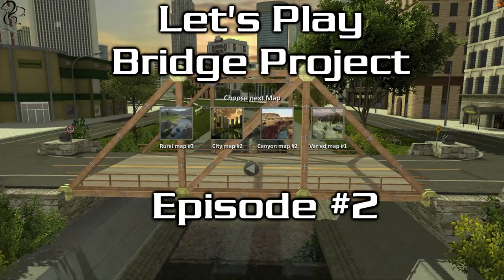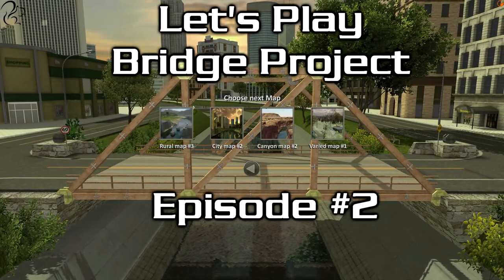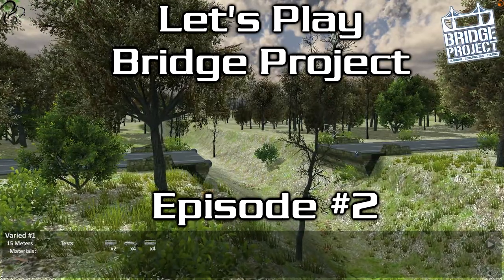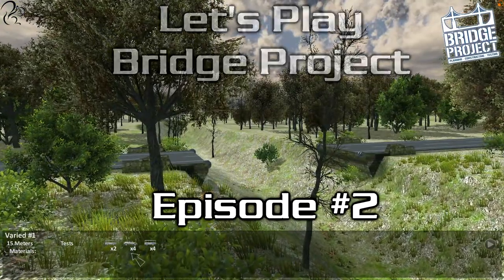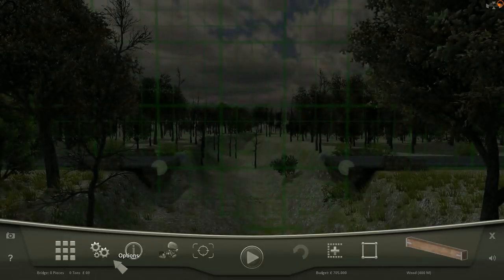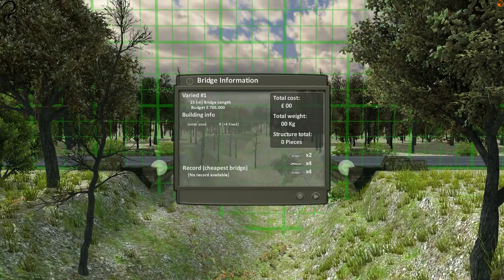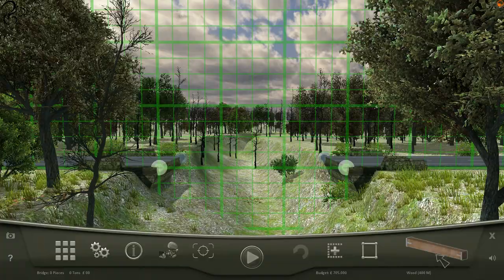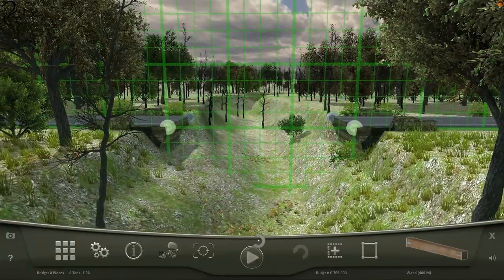All right, let's go! Should we go for a varied map this time? Let's go varied. Two buses, four cars and four buses — light buses and heavy buses maybe. 700,000 to spend and we've still only got wood.